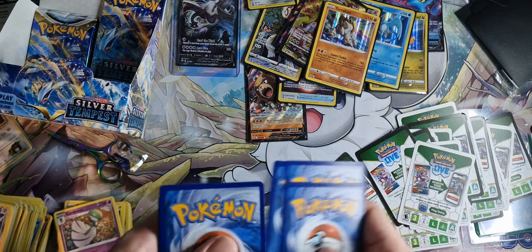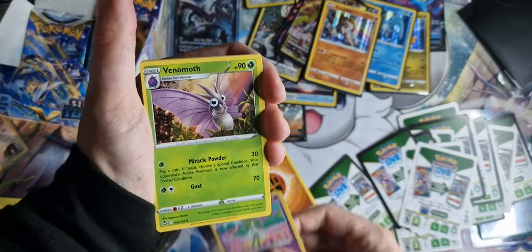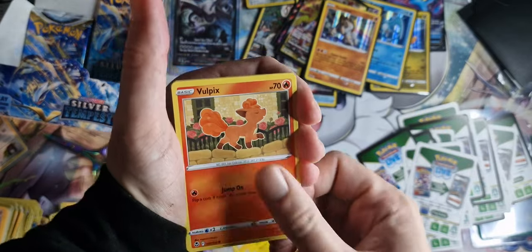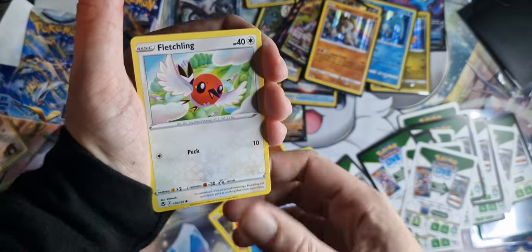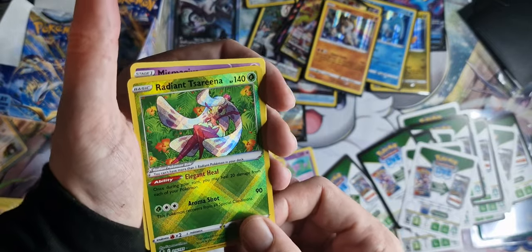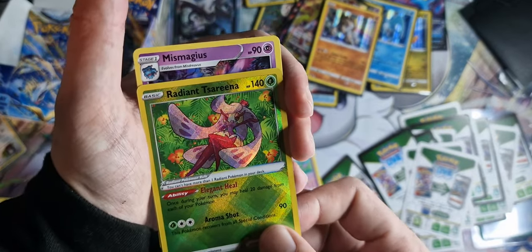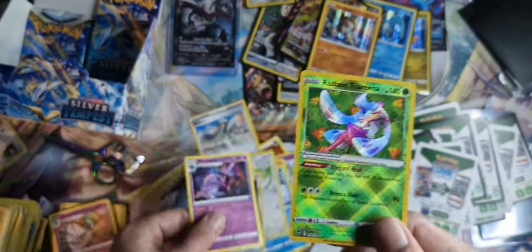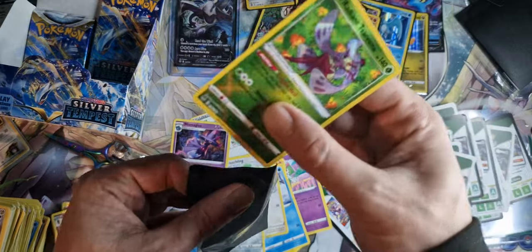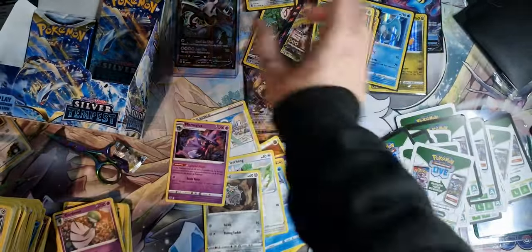Fight Energy — we're getting the sidekicks a bit more now, so we might be lucky. Wallace, Stunfisk, Vulpix, Snorunt, Fletchling, Ferro Seeds. And a Radiant Tsareena — amazing, that's the first Radiant card we got from this box. So she gets her own little sleeve. I love the look of the Radiant cards — it's sort of like a cross, that holo on that one.